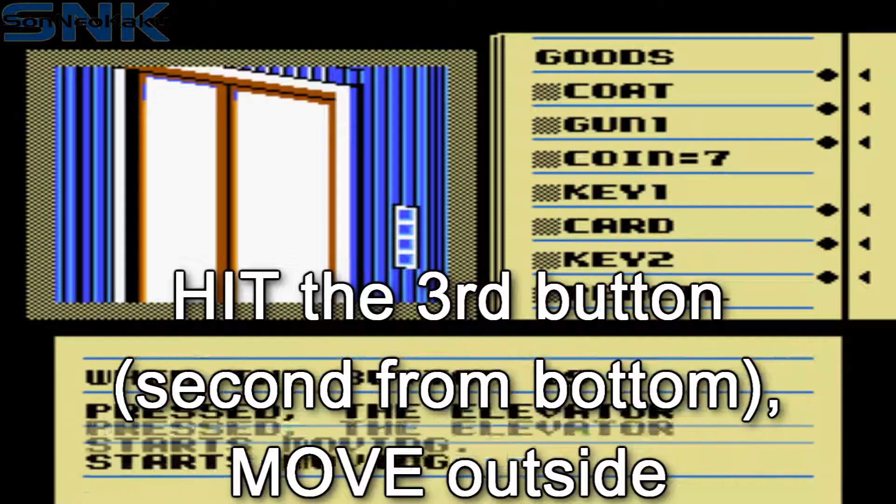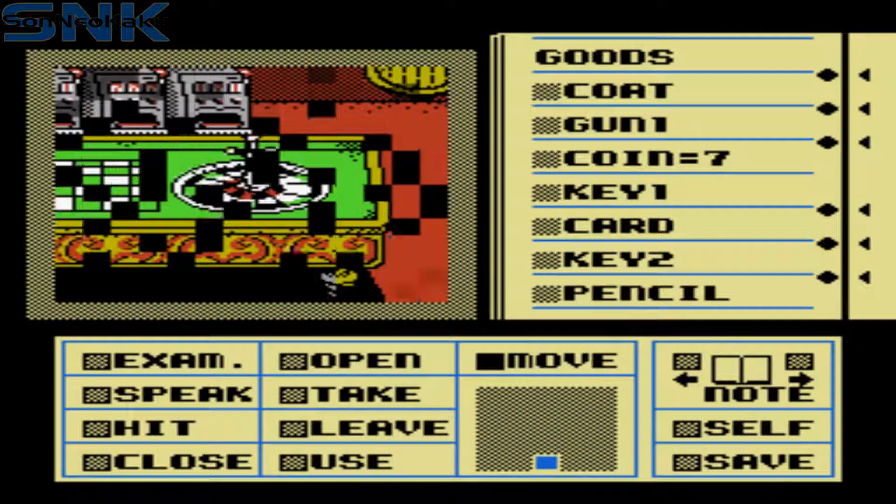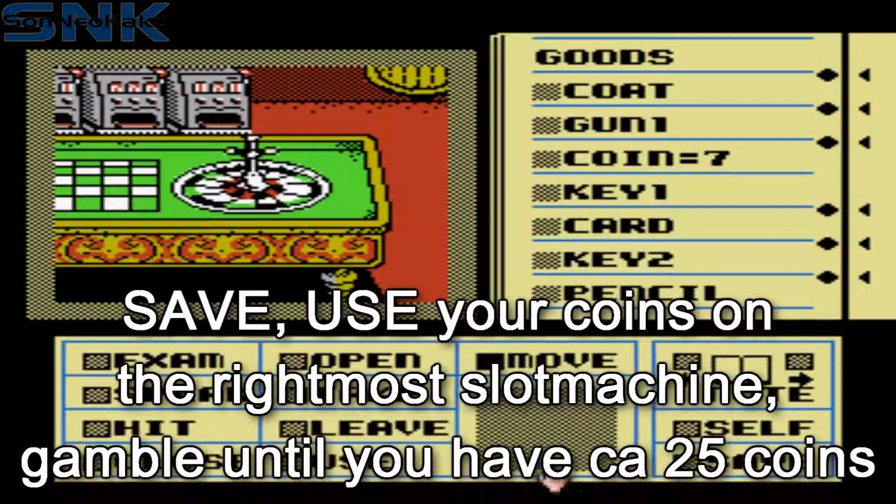Hit the button above the waste basket and move inside the elevator. Hit the button second furthest down. Move outside and move south using the minimap. Now use coin on the rightmost slot machine.